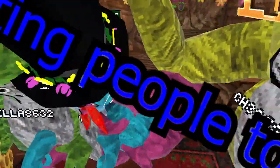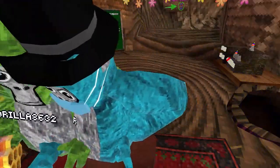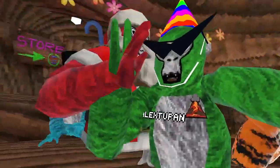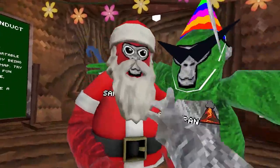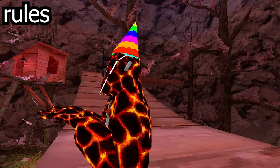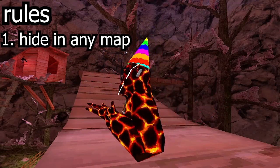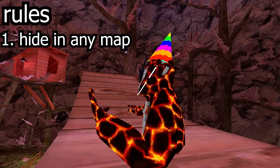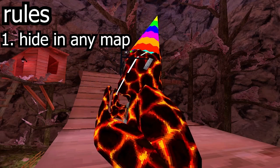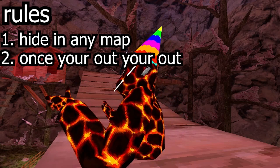Quick interruption — shout out to Santa squad right there. Okay, the rules: you're allowed to hide in any map you want — forest, canyons, beach, anywhere. Second rule: once you get tagged, go in the treehouse and don't tag anybody else. Last one standing wins. You have a minute to hide — go hide!